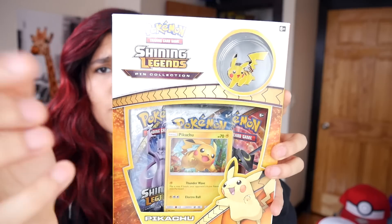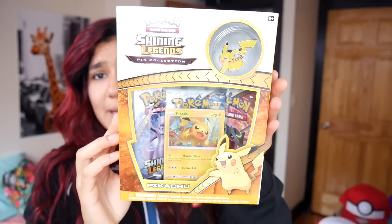Anywho, what is going on my Pokey brethren? Welcome back to another video. Today I am blocking out the haters once again just because Shining Legends is way too bright — can't handle it. We are here today opening the Pikachu Shining Legends pin collection, which comes with a Pikachu pin, a Pikachu promo, and three booster packs. So enough dilly-dallying, let's go ahead and get this bad boy open.